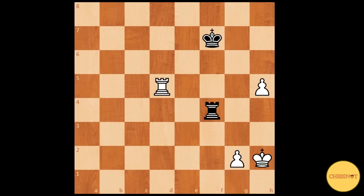Hey guys, I'm back with another endgame tutorial. This time it's a rook endgame where the stronger side is up 2 pawns. This is the most difficult scenario being up 2 pawns because one of the pawns is a rook pawn, and with rook pawns there is always a chance for a stalemate for the defending side.